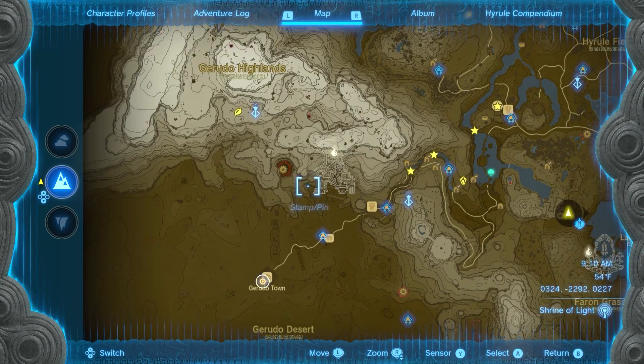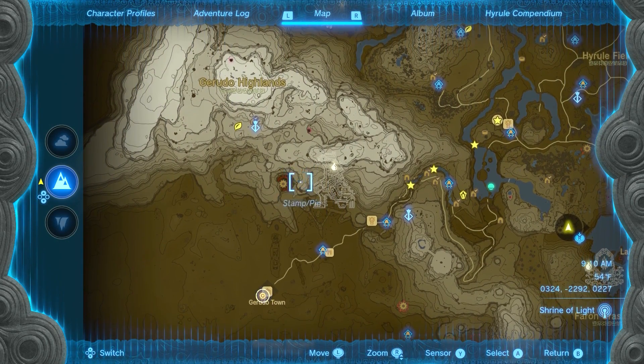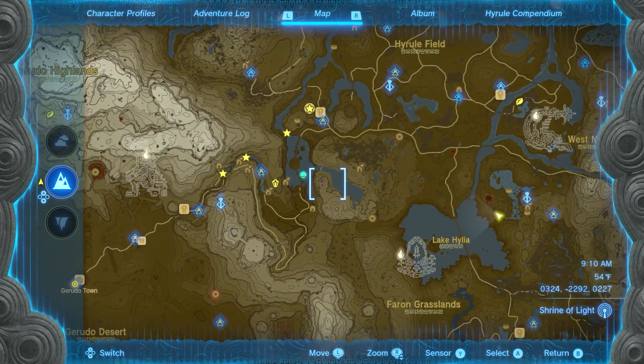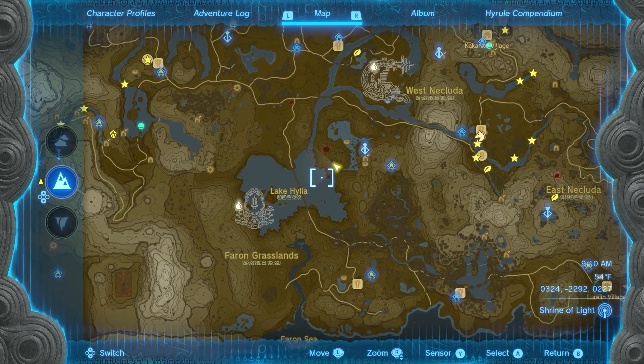Farouche is over in the Gerudo Desert. I don't know which hole he spawns out of — I think it's this one. And then he flies over this way, basically down this direction towards Lake Hylia. And the hole where I am, over here, that's where he ends.